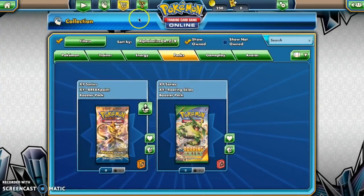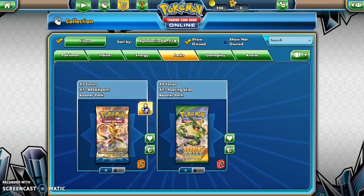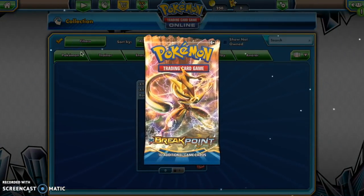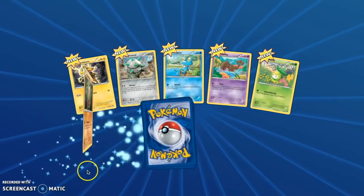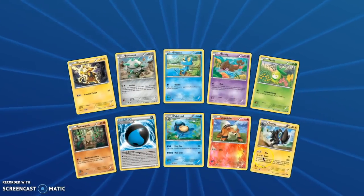Let's see how our collection is doing. Oh, we should open those XY series packs too — we have some random extra ones. We have a Breakpoint Pack! Let's open it. All these cards are new because I haven't opened any Breakpoint online. Luxray! Okay, done. And then Roaring Skies.